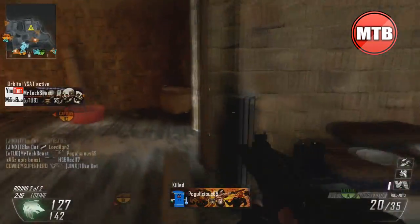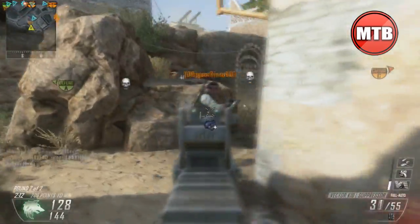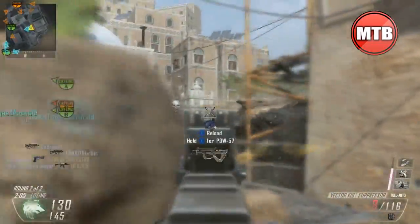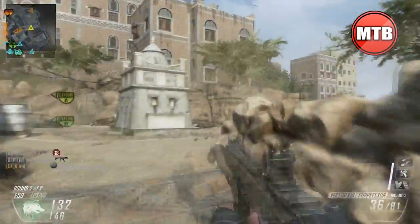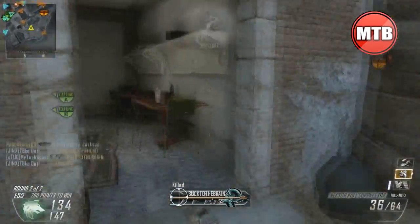Those are four solid rushing routes you guys can use, and they should work every single time. If they don't, just come back to the video, leave me a comment, and I'll get back to you — maybe I can give you some personal advice depending on your play style. Those are the four general rush routes you want to use on Yemen: you can get behind the enemy's faces, play stealth, go boss deep straight to B, or flank around and go to C. It just all depends.